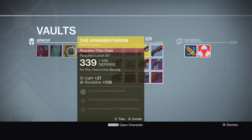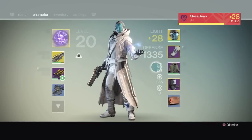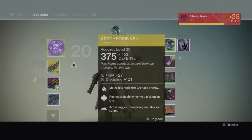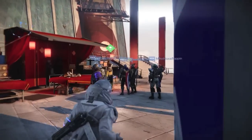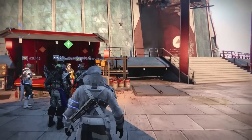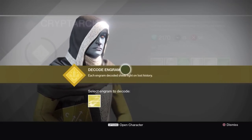I already have an Armamentarium for the Titan and a regular blue helmet. For this character I'm using the Apotheosis Veil for my exotic. On my Hunter I've been using a specific chest piece — the Lucky Raspberry — but I just got a different helmet I might try.